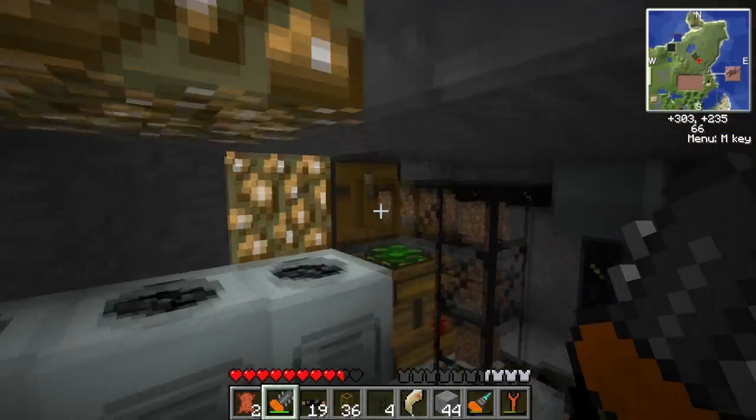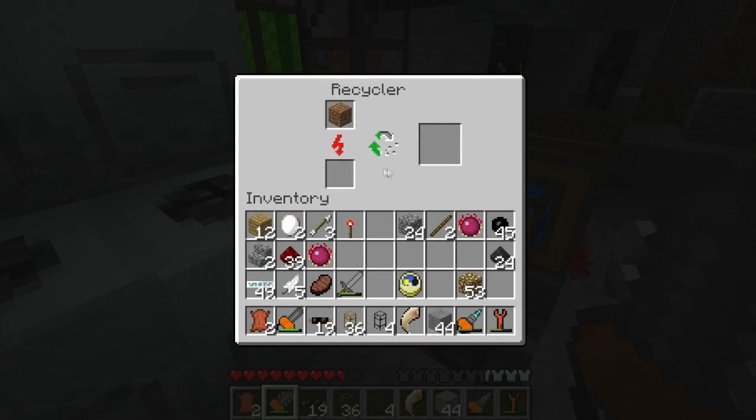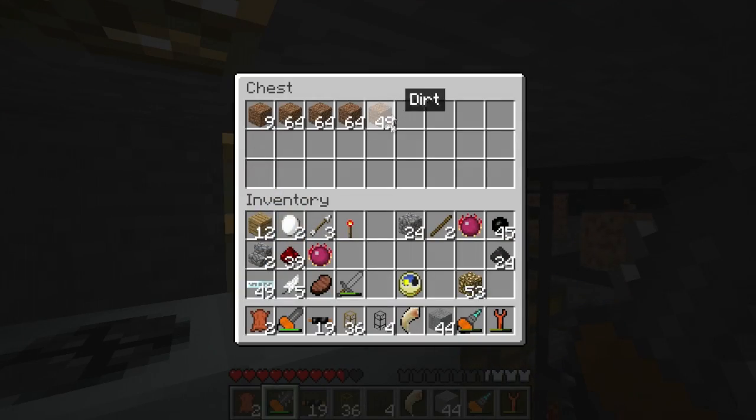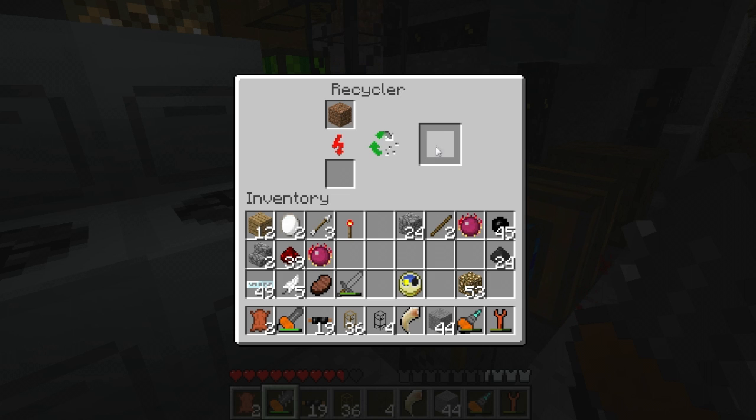You can see I'm kind of tearing some stuff over here to build this. This is a recycler here, because this is very useful for the matter generator. As you can see, I just have a chest filled with dirt and junk, and that's pumping into this, which is the recycler, which makes scrap.